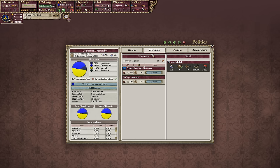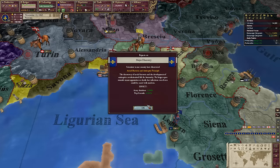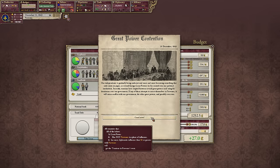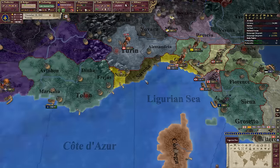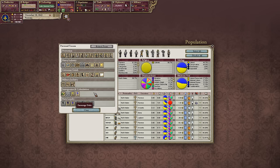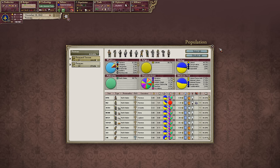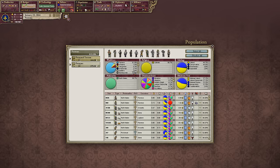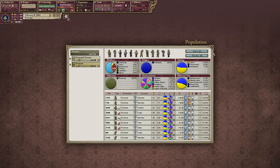What do the people want? More population growth there — having our population boom like this is going to be fantastic for us. We'll be able to support more soldiers. I might actually put the military spending up there. I'll focus on growing clerks — our population is educated, so they should promote to different pops fairly easily. Having some clerks would be good.